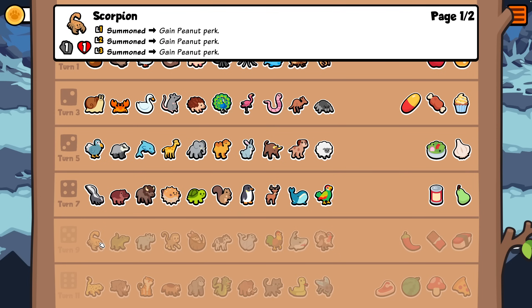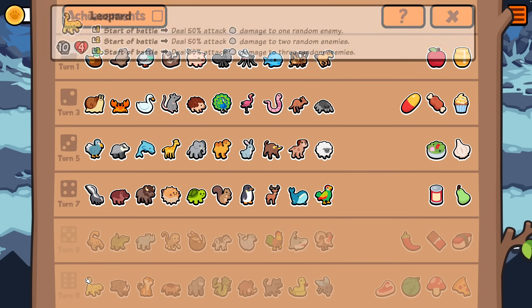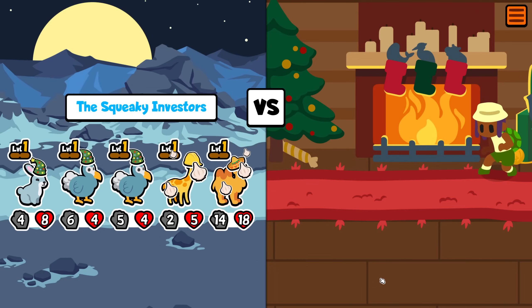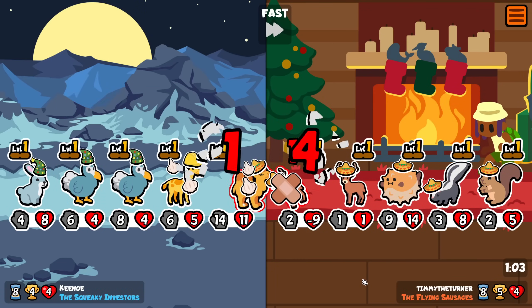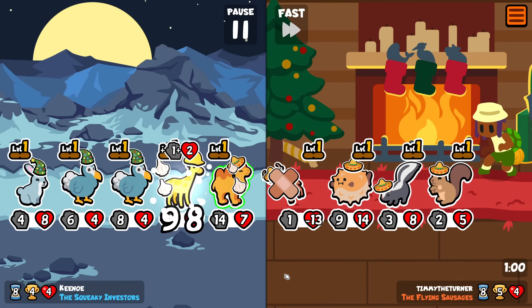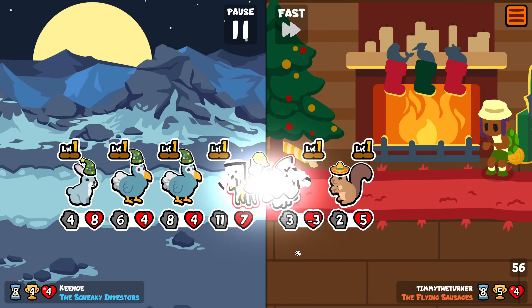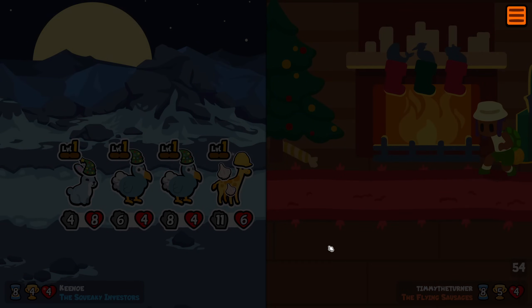I need to find like monkeys or scorpions, or just wait until tier six and go for something else down there. These actually aren't too bad because I have double garlic at the front. And yeah, we one-shot that as well. Timmy, I'm sorry. It's so good.